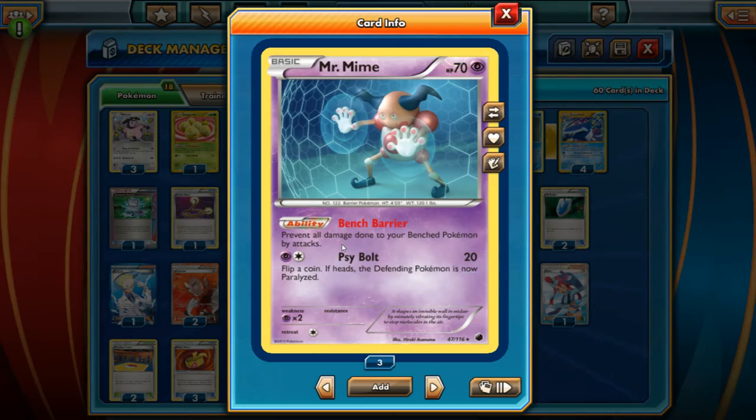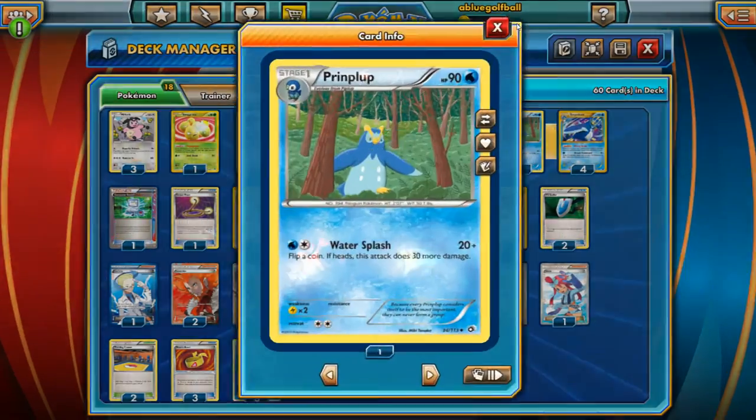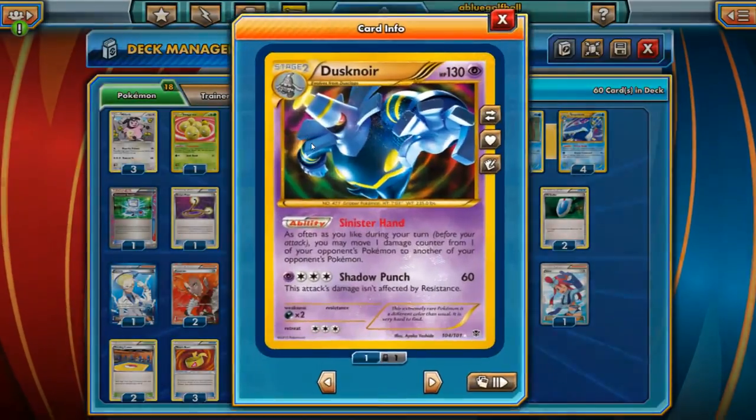We have Mr. Mime here with Bench Barrier just to protect the bench. Pretty good because we've got a lot of little Piplups and Prinplups that aren't that powerful if they keep getting hit from the bench — that really sucks.